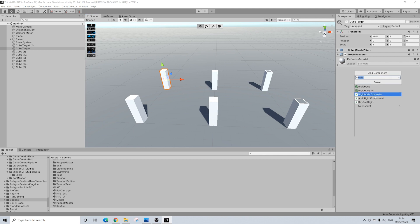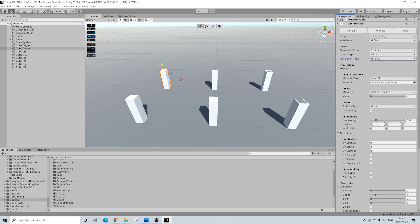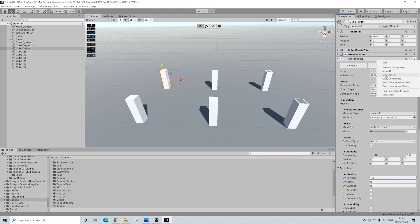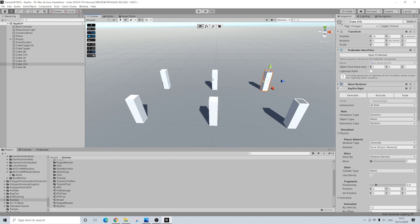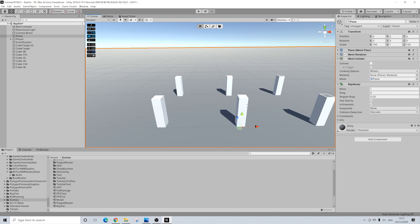Now for the ones in the back, we're going to add a new Rayfire Rigid. Again, At Start, Runtime. We'll keep the material as Concrete. The only thing we're changing is how it is activated — this will be activated by Velocity. So it needs a certain velocity to be activated, and that's what will trigger the destruction. I'm not going to change anything else. These will be rather simple and straightforward. I'll copy and paste the component onto the remaining back objects — they're all the same.